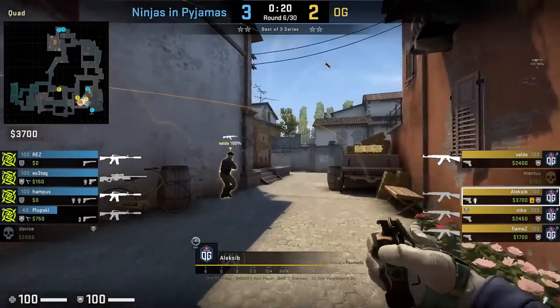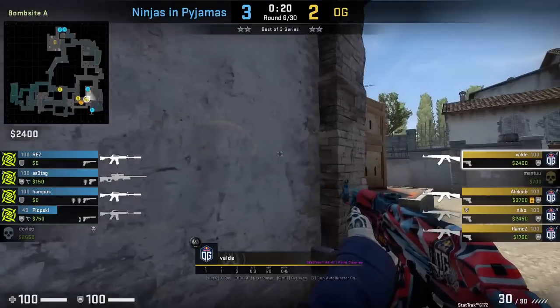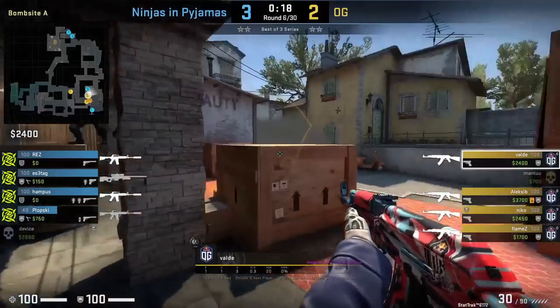Alexa B has a great support entry flash for Valde: he throws it off the graveyard wall. Valde won't get flashed as he enters into site and the flash blinds Hampus.